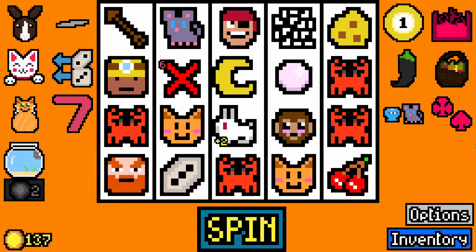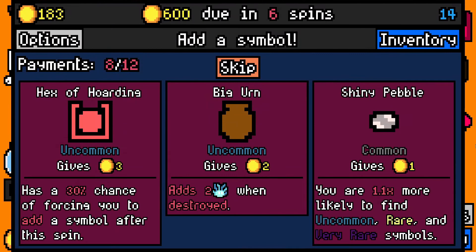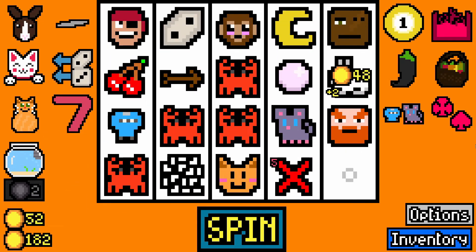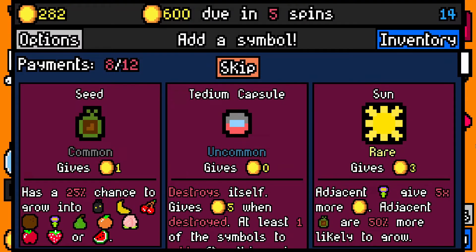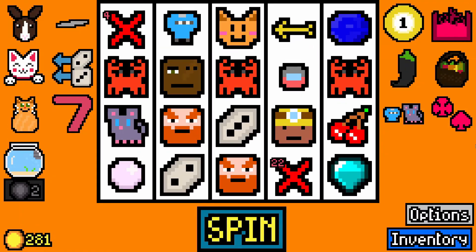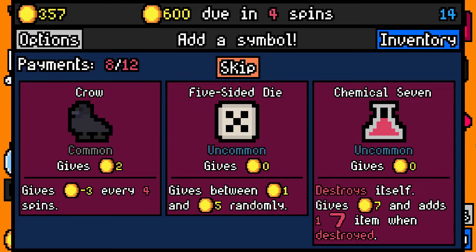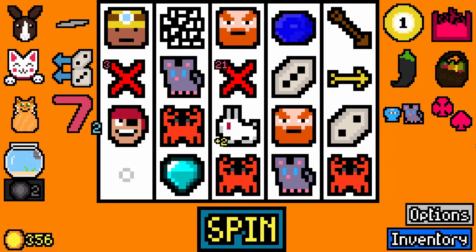Skip there — I could have taken the pearl, but he doesn't eat pearls, he only eats coins and things. Skip. A sun does not help me, sadly. It's a nice item but it doesn't help me. I'll take a T-Dim capsule though. Let's see where that pops off. Got the Chemical 7, thank you. That two just shifted across there.